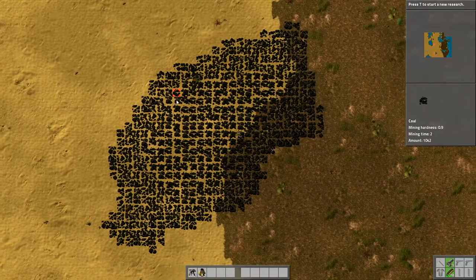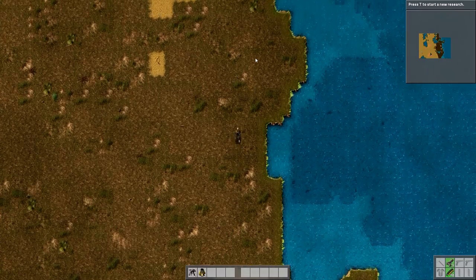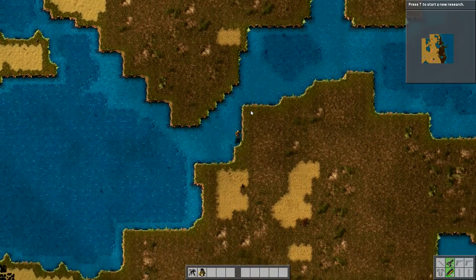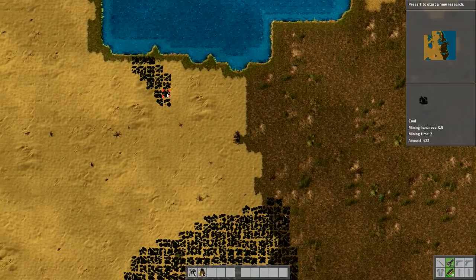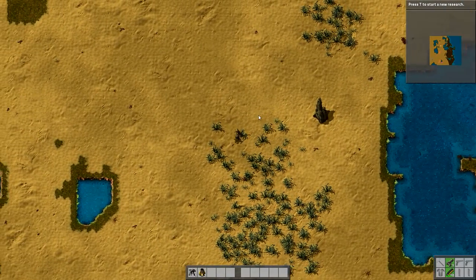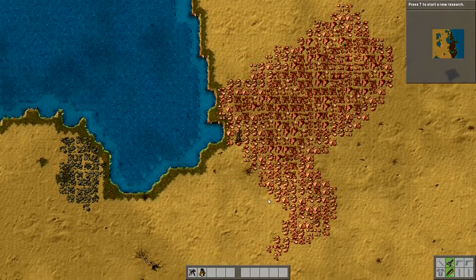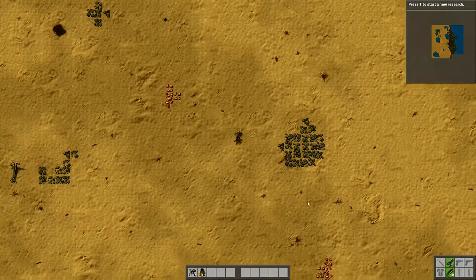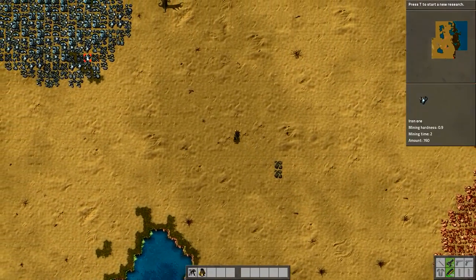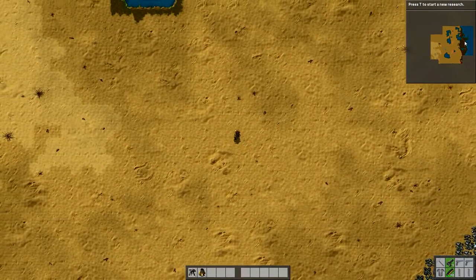One guy posted that you should walk out in every direction just to make sure you know where the spawners are so you know where enemies will come from. I'm not too worried about that at the moment. I can't cross the water, at least not yet. I've got some more coal here — just a little bit — and that looks like crude oil. I've got lots of sand. I need some iron again; that's an essential thing.